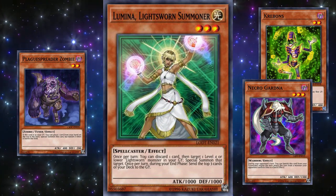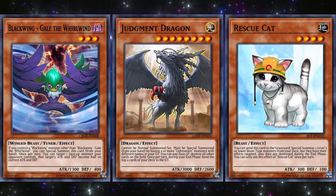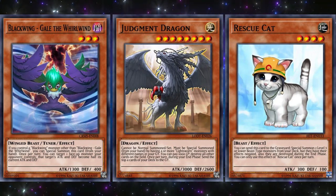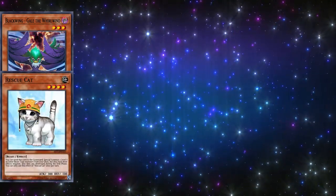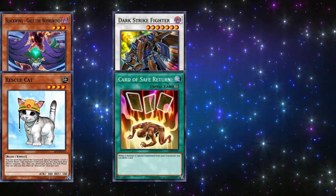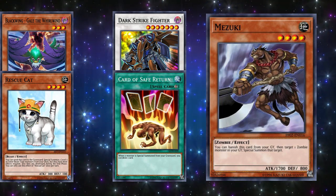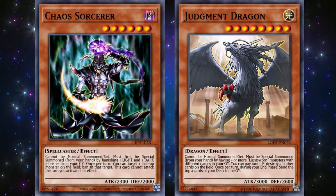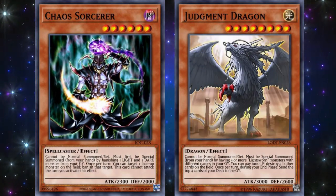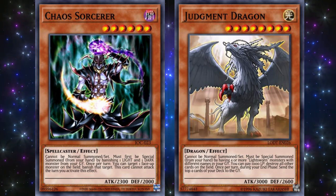Twilight Lightsworn also used the recently unbanned Chaos Sorcerer as one of its boss monsters alongside Judgment Dragon. For the next few months, these three decks would make up the majority of tournament winners, but September shut most of their tactics down. The September banlist placed Blackwing — Gale the Whirlwind and Rescue Cat on the limited list, while Dark Strike Fighter and Card of Safe Return both got forbidden. Mezuki did come back to semi-limited however, which helped the Zombie Synchro deck enough to occasionally see some top spots. But overall, Twilight Lightsworn was dominating for the rest of the year because the hits on them were minimal compared to the others.